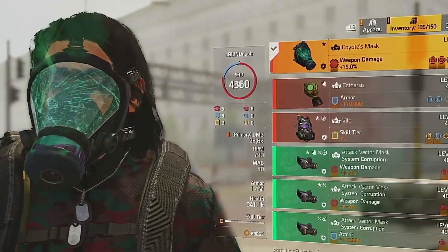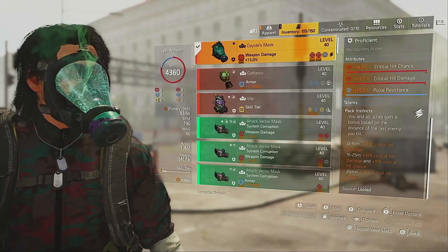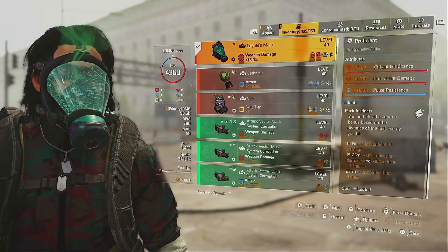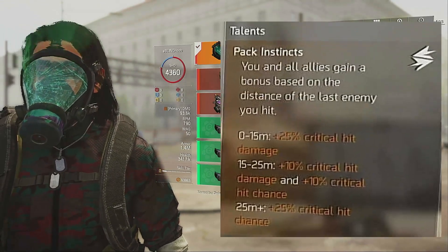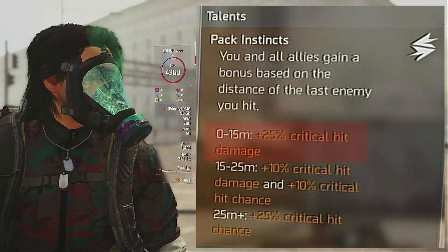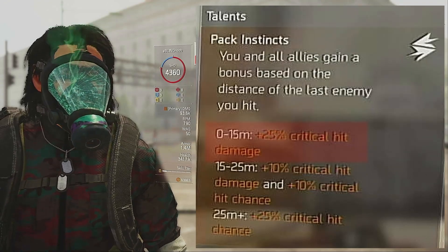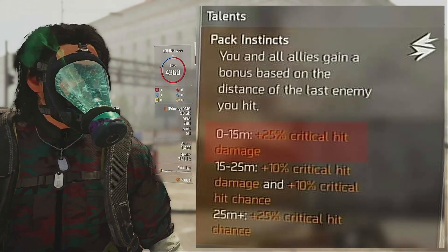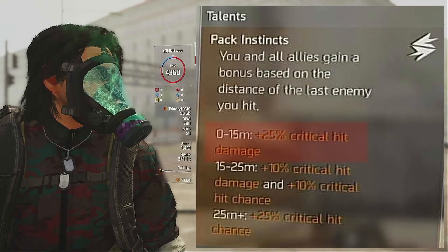It gives you and your teammates a buff whenever you shoot an enemy. There are three buffs you can get and they are dependent on how far you are from the last enemy you shot. First off, if you are within 15 meters of the last enemy you shot, you and your teammates will get 25% crit damage. Even if your teammates are further than 15 meters from the enemy, they will still get the 25% crit damage as long as you're within 15 meters.